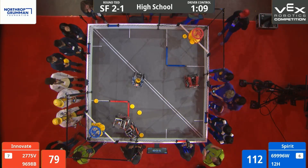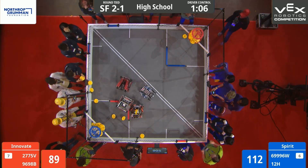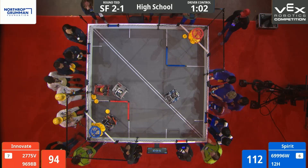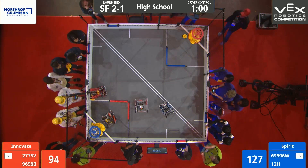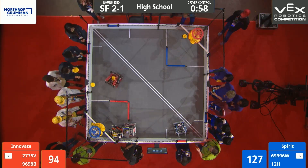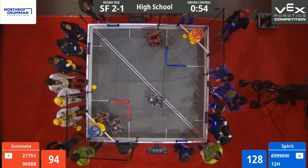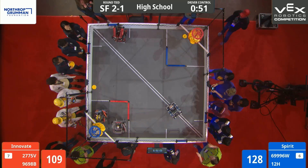Blue Alliance picking up discs from their low goal, going straight to line up for that high goal. Red Alliance is still stuck on that low goal barrier — their partner helps them come free. Blue Alliance dropping off some more discs into that high goal. Not many discs left; they're mostly in the low goals of these fields. Red dropping off three more discs with their catapult.